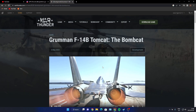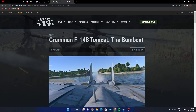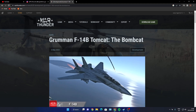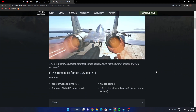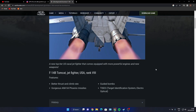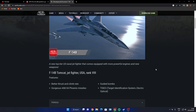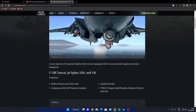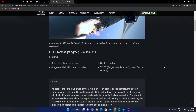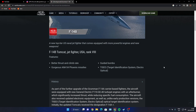The Grumman F-14B Tomcat — the 'Bomb Cat' — easier for everyone that wanted it, there it is. I am cringing to my toes. New top-tier US naval jet fighters that come equipped with more powerful engines and new weapons. The F-14B Tomcat jet fighter brings better thrust and climb rate.